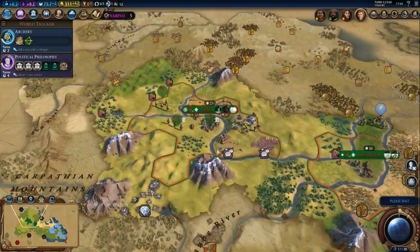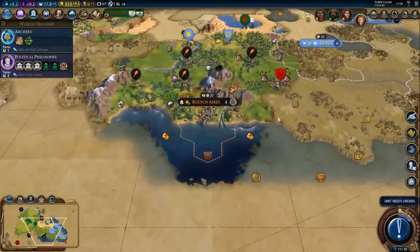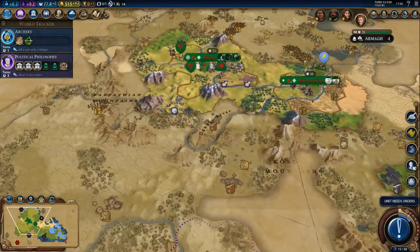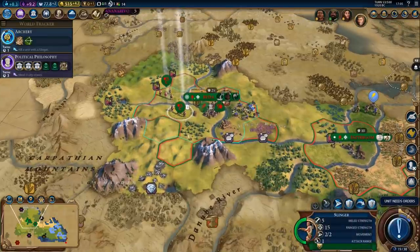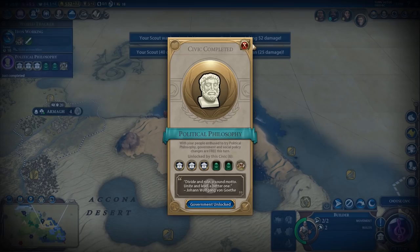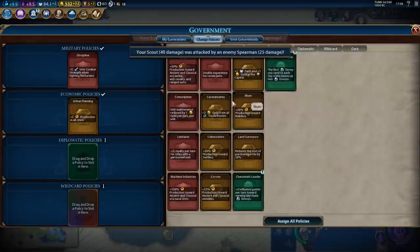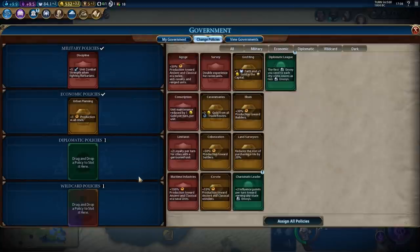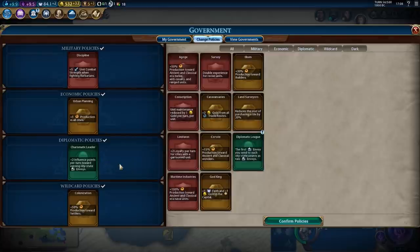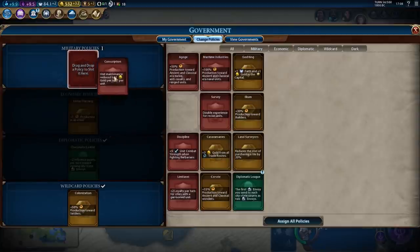We'll keep him in our capital. The builder is about to finish and we also got a major flood apparently. We got Buenos Aires — we got four warriors there. If we get Iron Working, we could get four swordsmen right away in Buenos Aires — that would actually be amazing. As for the government, I will pick up Oligarchy for more experience for our units and some combat bonuses. Now we can get a production bonus towards settlers and plus two influence per turn towards envoys. Let's take Conscription and keep Urban Planning for now.